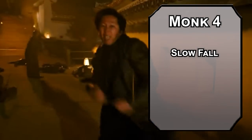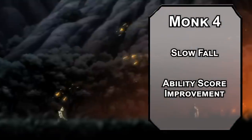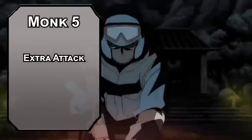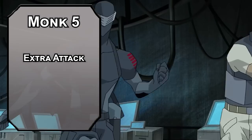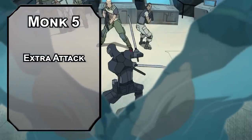4th level monks get Slow Fall, letting you reduce falling damage by 5 times your monk level as a reaction, so running around on rooftops is not an issue. You also get an Ability Score Improvement — Dexterity is our top priority. Your other skills are impressive, but Dexterity is what makes Snake Eyes legendary. 5th level monks get an Extra Attack, letting you make two attacks with your action instead of one, three with Martial Arts, and up to four with Flurry of Blows. All of those can deal more damage since your monk die is now a d6, though it's worth noting you can only use Sneak Attack once per turn. Fish for a crit, since that will double it.